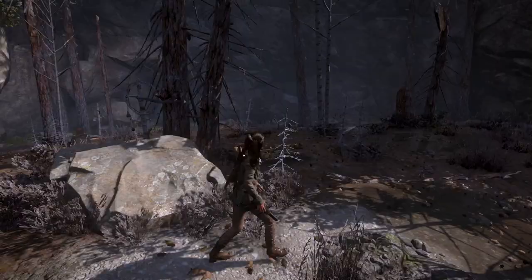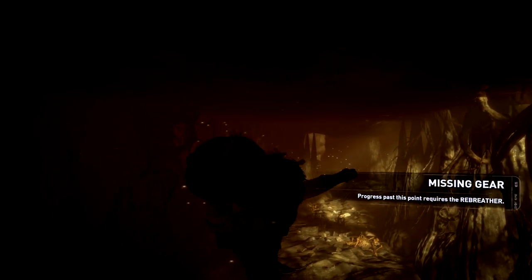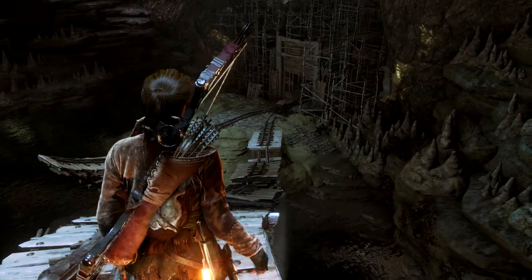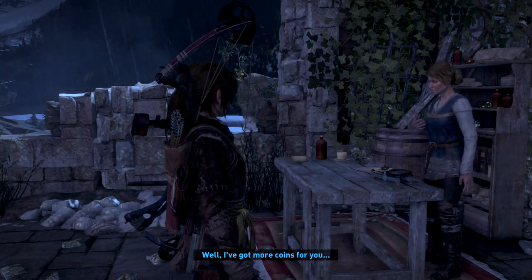Tombs play a much bigger part in Rise of the Tomb Raider and you'd be a fool to ignore them. Look out for the prophet's symbol and listen out for wind chimes to help you find the hidden entrances. Each tomb requires different gear for Lara to complete and you can't even enter some until you've unlocked the right piece of equipment. However, if you take the time to travel back once you have it, you are richly rewarded. Solve the puzzle to reach the codex within, unlocking unique skills best grabbed as soon as possible. Also, one of Lara's allies will give you gold in exchange for secrets found in the tomb.